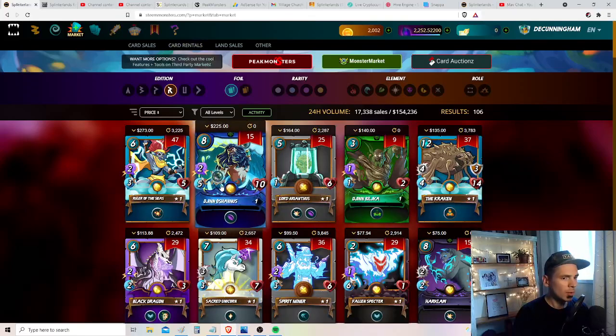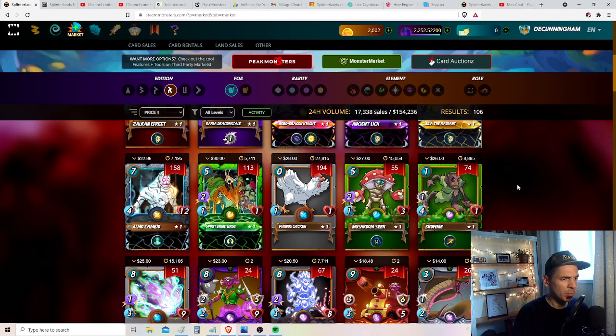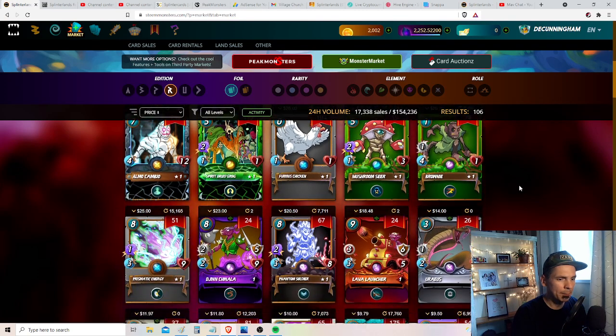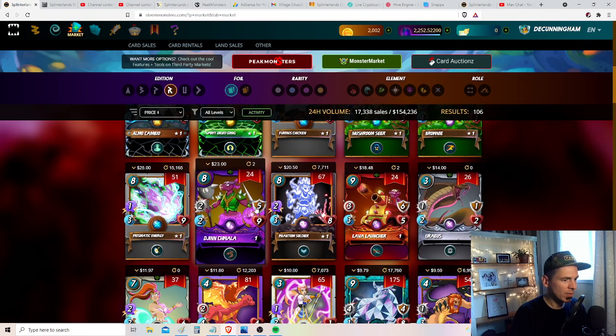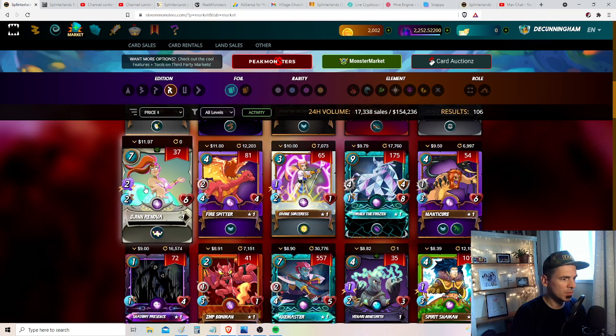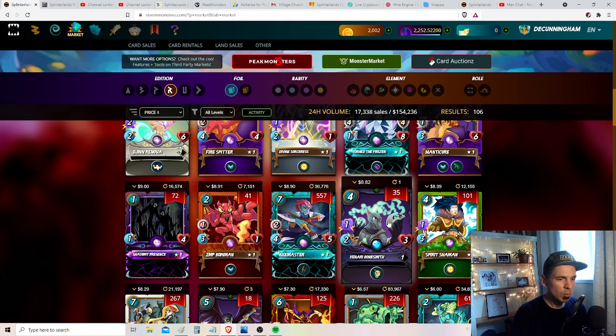My name is Duane, I go by Infidel1258, and I cover Splinterlands all day every day. I want to move quickly and get through the rest of them — there might be ten left. We've covered Lava Laundry, Uraeus — that was my first favorite — Gin Challa looks great, Renova is amazing but may be a bit expensive so far, and Bonesmith looks cool but maybe a little overrated for the mana cost for two magic.